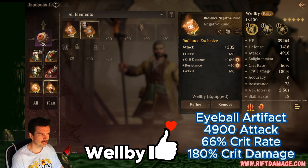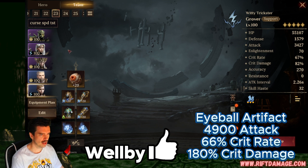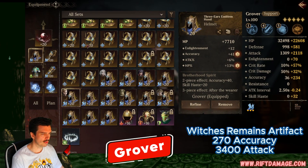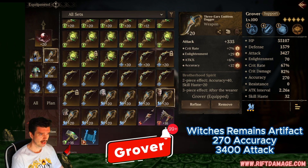Wellby is on attack rune and another attack rune — all the way skilled up. Wellby should be really easy to skill up. Grover is super important for this run. He's going to be on witch's remains; if you don't have witch's remains just use the crown of unclean and you'll still speed run. Grover applies defense break and steals buffs, and with Iola putting on the attack penalty you won't need a shield unit. Grover has 67% attack rate, 3400 attack, 1500 defense, and 32 skill haste.